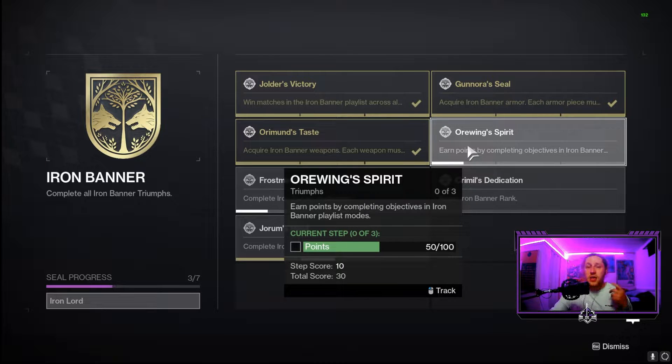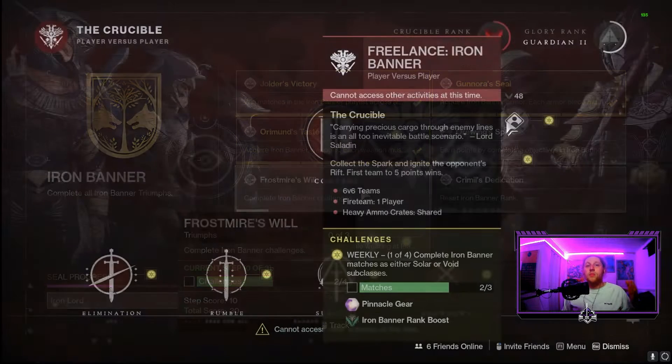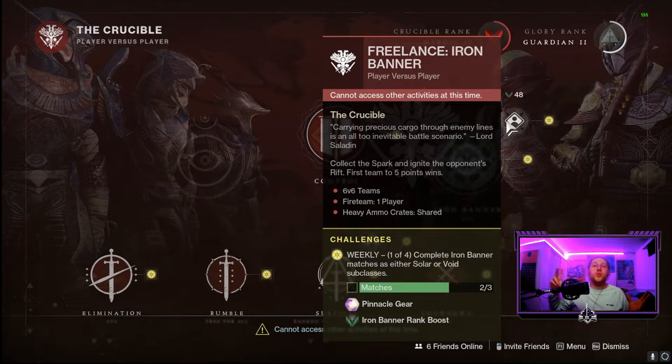For Rift, the objectives are defending, defeating the runner, protecting your runner, and slamming the rift. Next we have 'Complete Iron Banner Challenges' — this one can be confusing. These challenges are found by going into the directory and hovering over Iron Banner. This week it was completing matches with Solar or Void subclasses. Complete seven of those and you'll have two of those four challenges done.